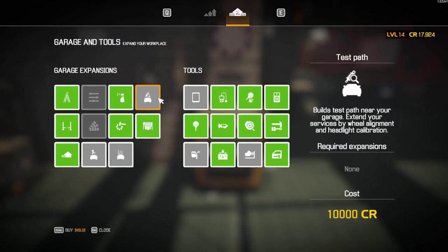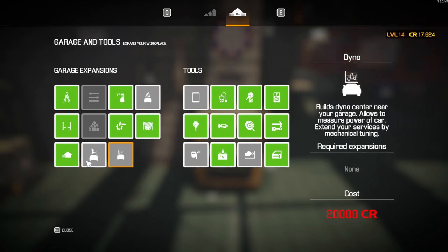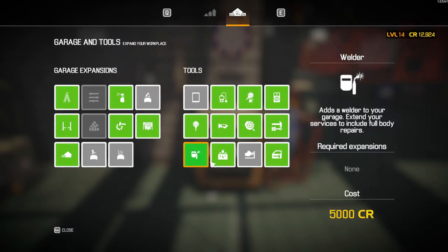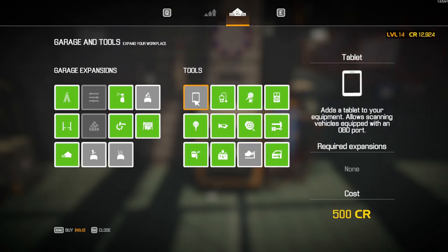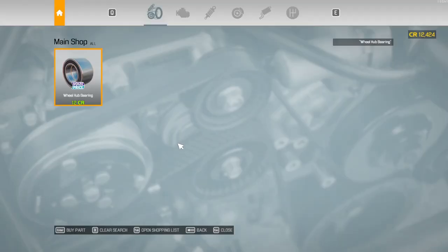Keeping my inventory organized is going to be very difficult without that. I'd love to get a paint shop but it is not cheap in this game. The dyno and test path as well are obviously very expensive, so we'll get those later. We'll get the welder now — that's for full body repairs. The engine stand just allows me to swap whole engines, which would be great but I don't really need it right now. I should probably buy the tablet at this point, just because it's so cheap.